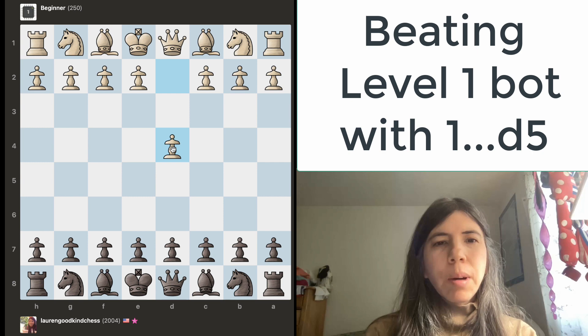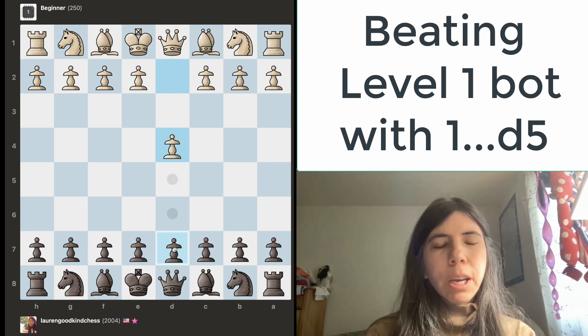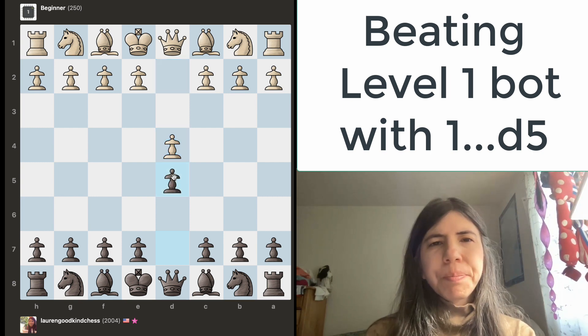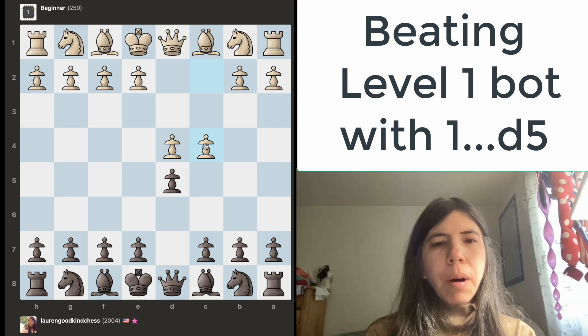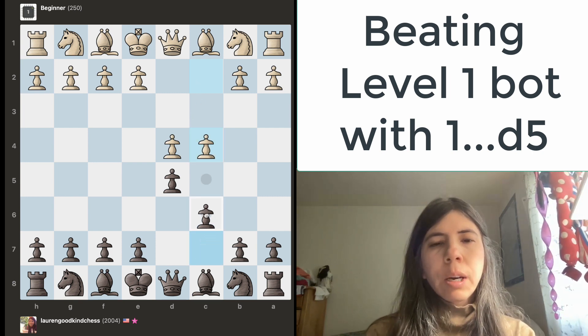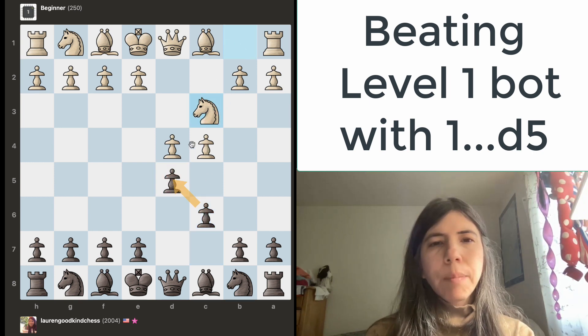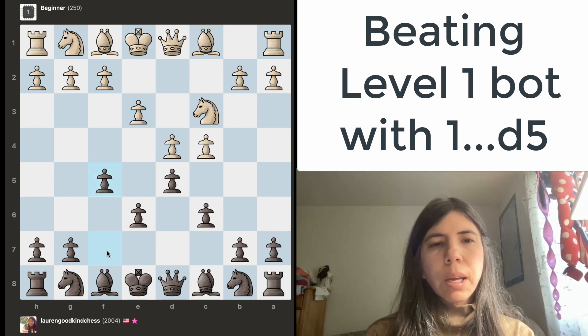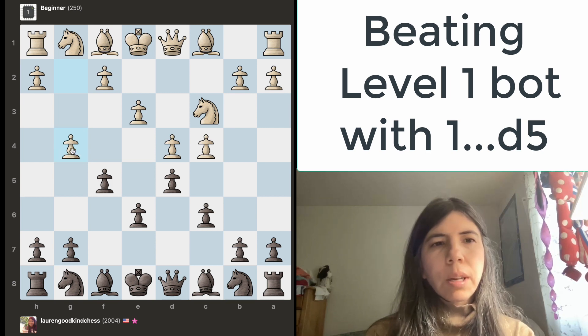The level 1 bot moved the pawn to d4, and then I'm going to move the pawn to d5. Pawn goes to c4, and I'm going to move to c6. The idea is if this pawn takes this pawn, then I will take it back. The knight is attacking the pawn on d5, so I'm going to move here. I'm going to play the stonewall.